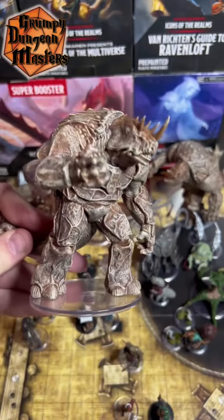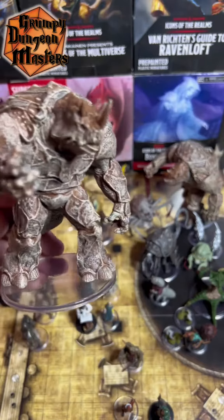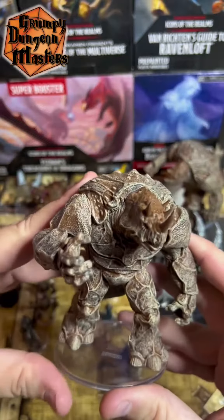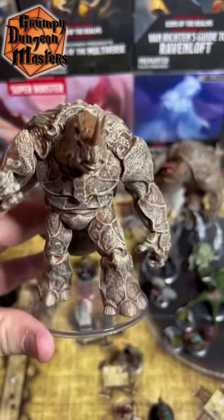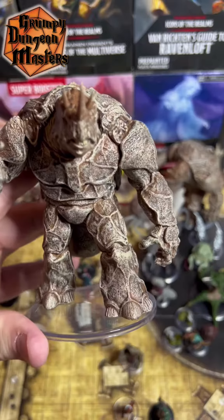I had no idea something like this existed — this is the stuff you'd expect to see in the Astral Sea. Quick rundown through its stats: it has an armor class of 18, 162 hit points, speed of 40 feet, immune to acid and psychic damage, and also immune to charmed and frightened.